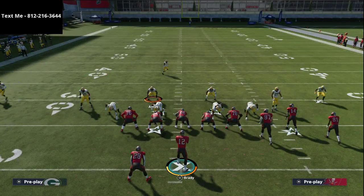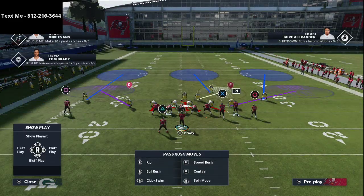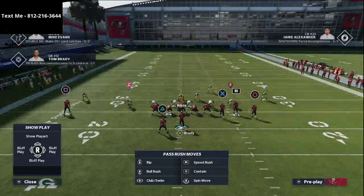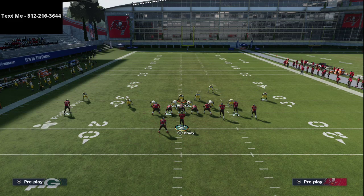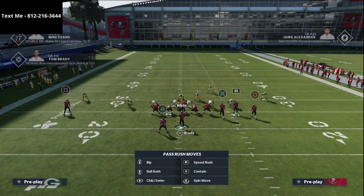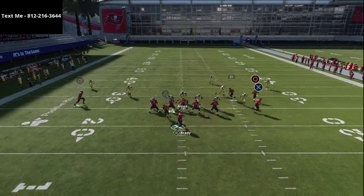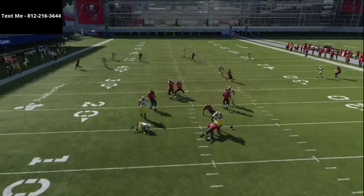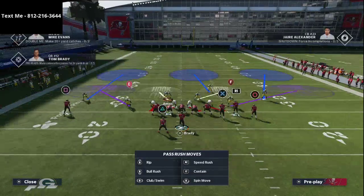The next piece of DeCroft's scheme is his ability to send pressure off both edges — one of the best features of the Big Nickel Over G. We do the same basic setup, then simply blitz the player off whichever edge we want pressure from. In this example we send pressure off the right side. Make sure you have a hard flat behind it, so we put the right-side linebacker into a hard flat. At the snap, make sure the center gets occupied and you'll get consistent edge pressure.